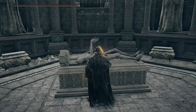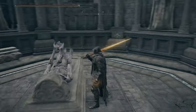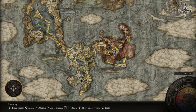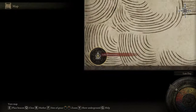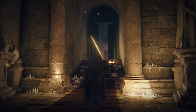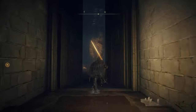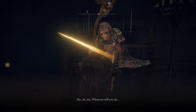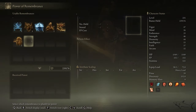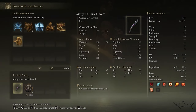Now duplicate your remembrance right here — the one from the Omen King. After duplicating it, you have to go to the Table of Lost Grace, talk to the old lady there, and now you can buy both items. One is going to be free and the other costs 5,000 runes.